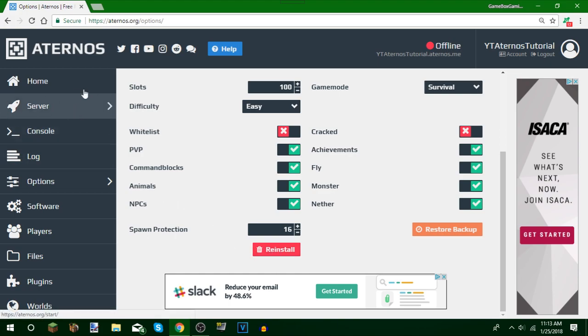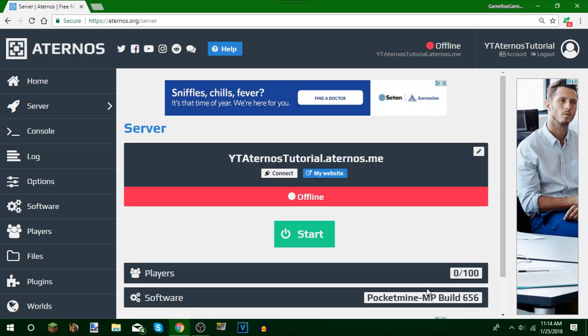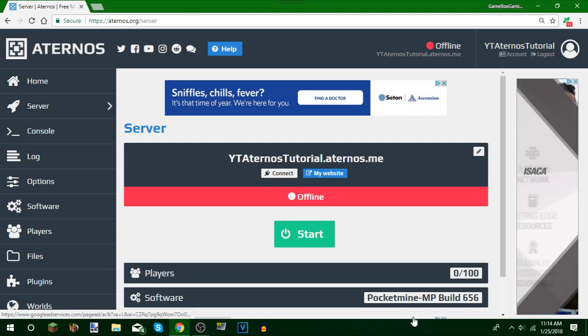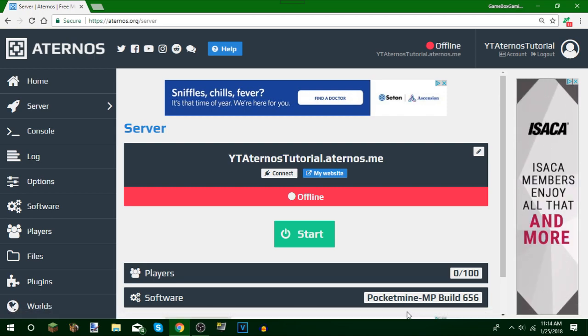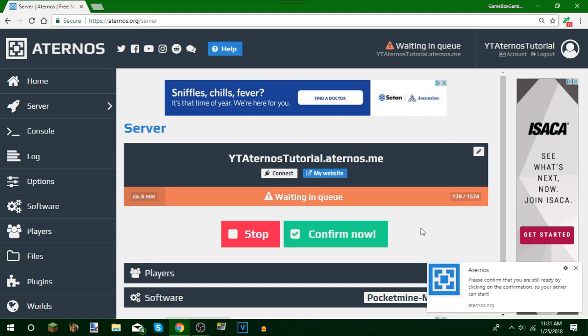Here comes the really fun part — starting up the server. Go over to the Server tab. As you can see it already says PocketMine-MP Build 656, which is what it's going to run your server on. Now, one thing I don't like about Aternos is it has a queue — sometimes you have to wait anywhere from one minute up to an hour before the server starts. Push Start and you have to push Confirm when prompted, otherwise it will close down.